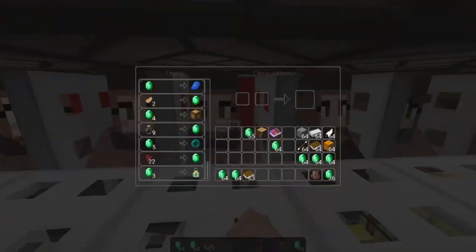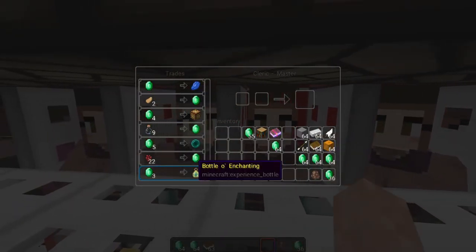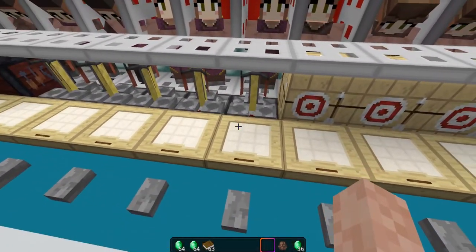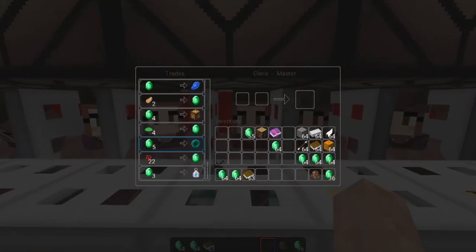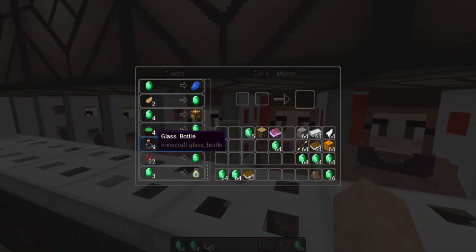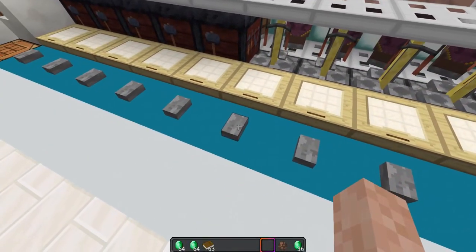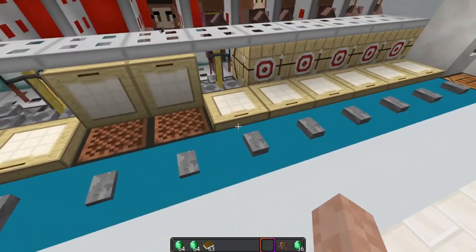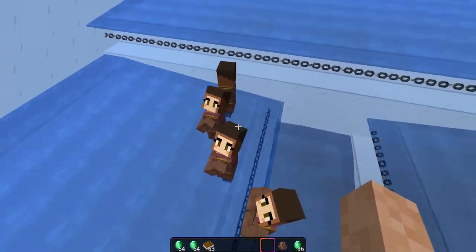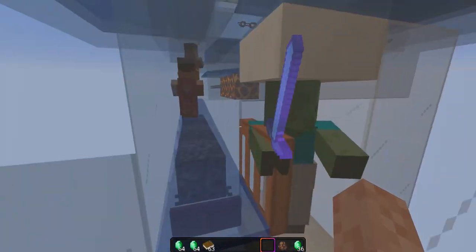Here I have a bunch of cleric villagers and I've unlocked all of their trades, so I can basically get XP bottles — but those are quite expensive: three emeralds for one little bottle is not really what I want. Now instead of getting rid of these guys, because there's not a lot of variation you can get from them, I can just get them to lower their prices. So I'm going to press this button for all of them all at once, and instead of dying these guys are going to fall to the water streams here.